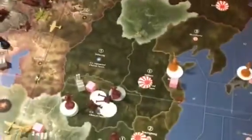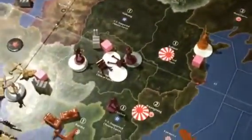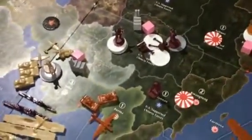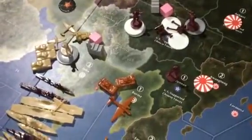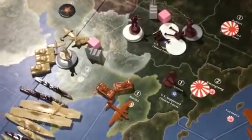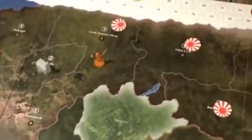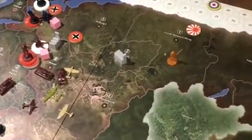Meanwhile on the eastern half of the board, China played defensively and took out almost the entire Japanese army when it went down at the end of round two. The British were then able to build up in and hold India, bringing the White Sea and Black Sea Russian fleets in for naval support against a growing Japanese air force. The Japanese broke through the Russian lines in Siberia, helping to push the Russians back toward Moscow.